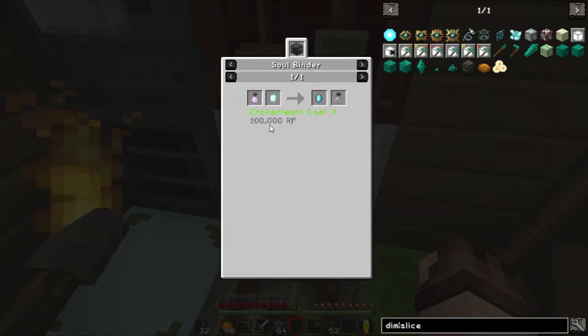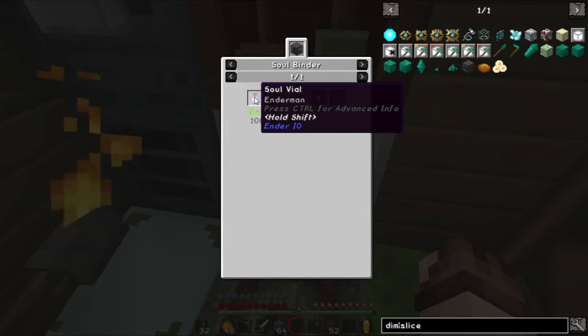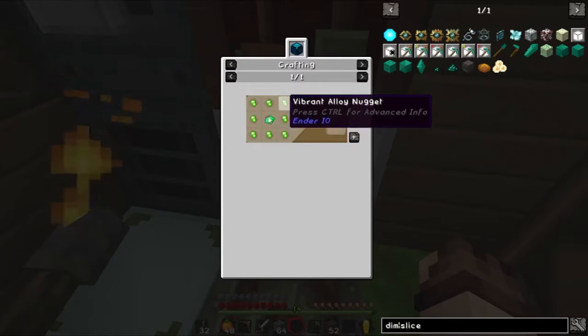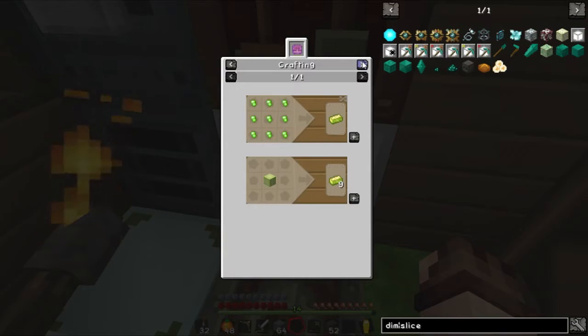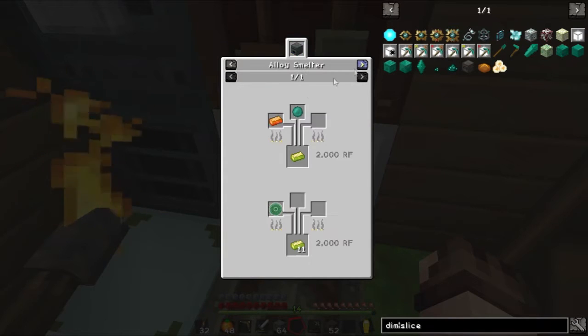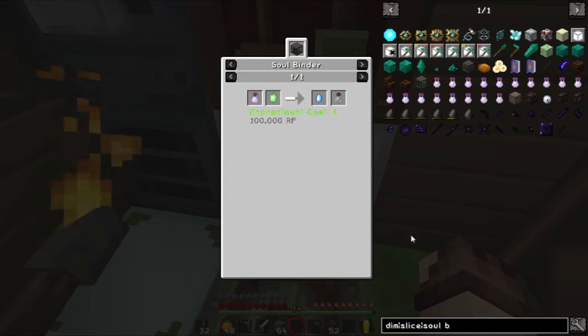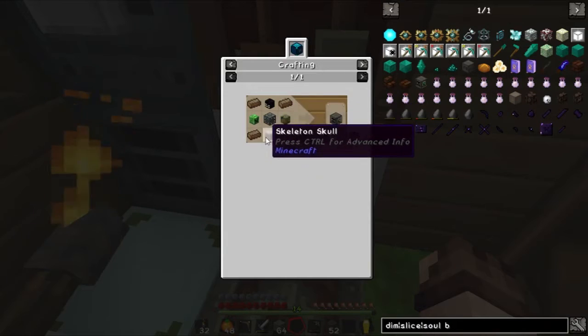The ender crystal, which is probably the hardest thing here, requires a soul vial or the ender — not too difficult, we've got a mob farm I can grab it from. It requires a vibrant crystal which is just alloy nuggets around an emerald. The nuggets come from vibrant alloy, which is just made by combining energetic alloy and ender pearl. However the hardest part is the soul binder, which requires some heads.